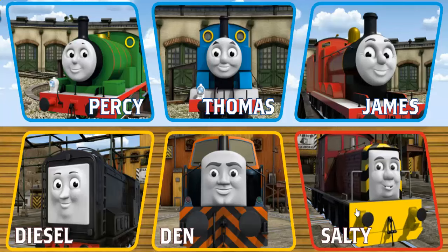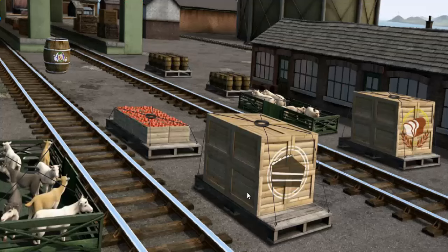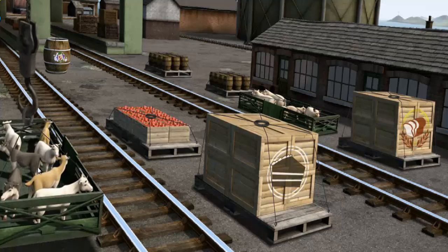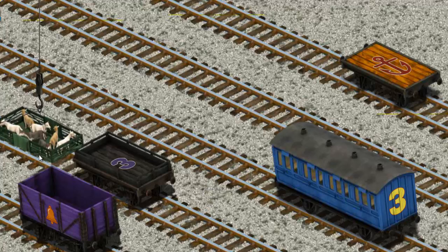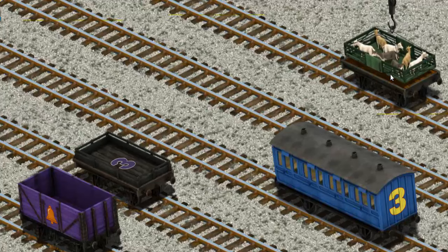It's a busy day at Brendam Docks. Thomas and his friends have many deliveries to make. Den must deliver the goats to Farmer McCall's farm. Help Cranky find the goats. There you go! Let's lift and load. Now the cargo must be loaded. Help Cranky find the orange flatbed with the picture of a red symbol. That's it!